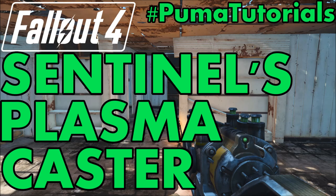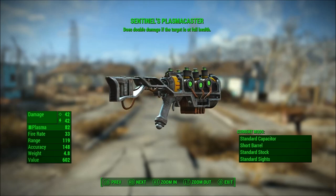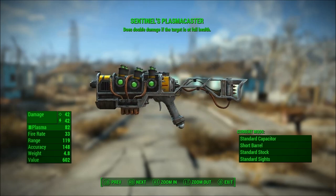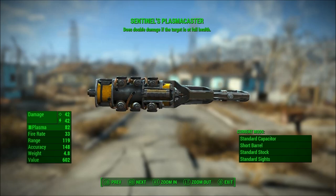This video was created by Vinyl Lake Puma of Vinyl Lake Puma Gaming. What's going on everybody? This is Vinyl Lake Puma, and today I'm back with another Fallout 4 unique weapons guide, and today we're going to be looking at how to get the Sentinel's Plasma Caster.